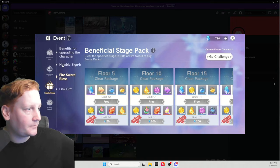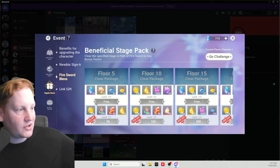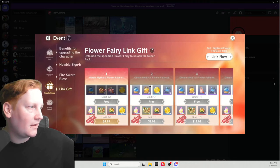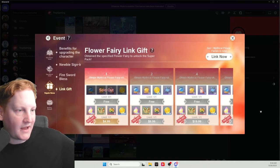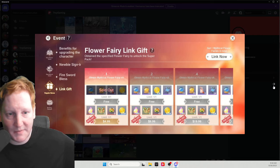Fire sword blessing: as you hit different levels, you get freebies and then you can spend sapphires to get extra stuff, as well as flower fairy link. Mythical fairies are the yellow rarity — you get free stuff as you summon them. I think it goes up to seven, and then you can also spend money to get more stuff down here. These are one of the best bang-for-your-buck offers in the game, but as I said, if you're not sure if you're going to spend yet, go ahead and skip them for now.